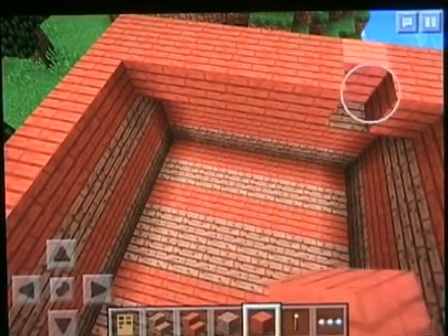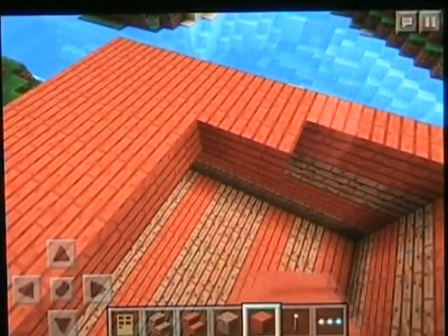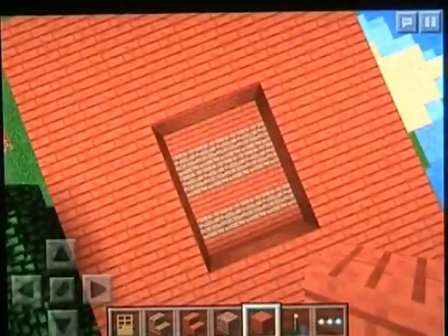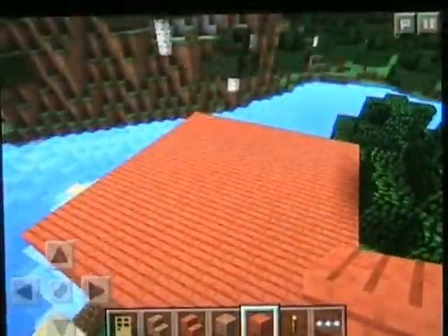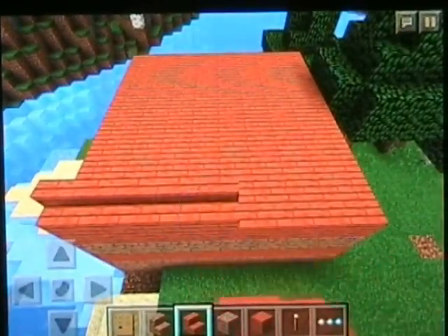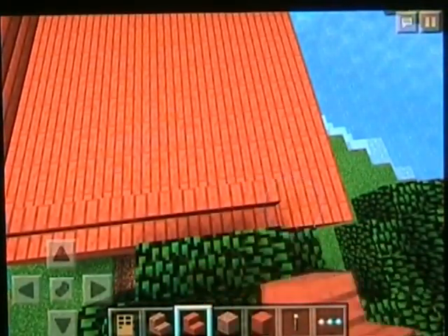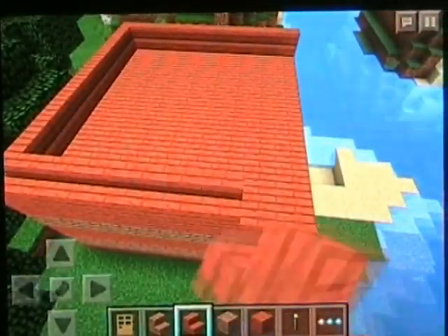When you're building a house, make sure you have enough room to actually fit in. Your height in Minecraft is two blocks, so make sure your house is at least three blocks to the roof. We're going to use acacia wood and it's looking nice with the different colors. Then we're going to start on the roof — we're not going to have a flat roof because that's boring.